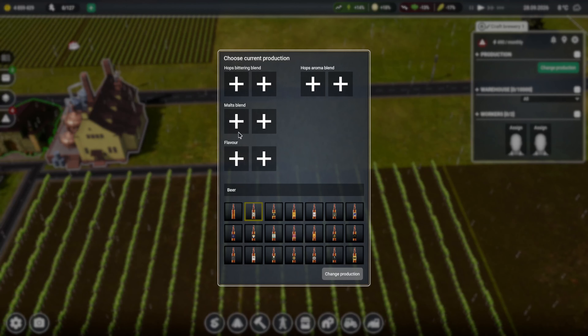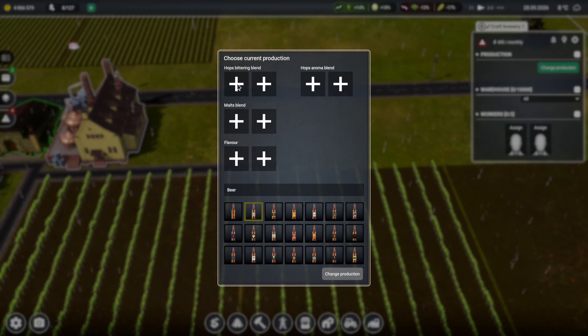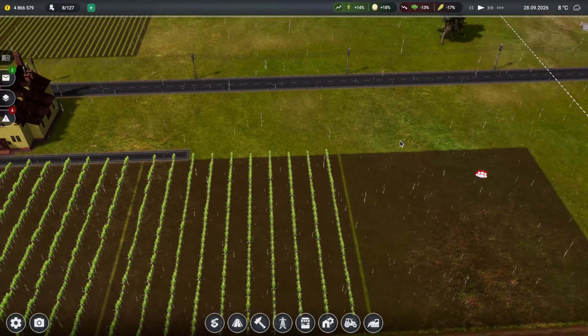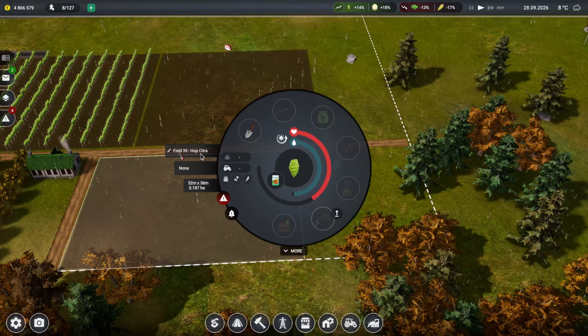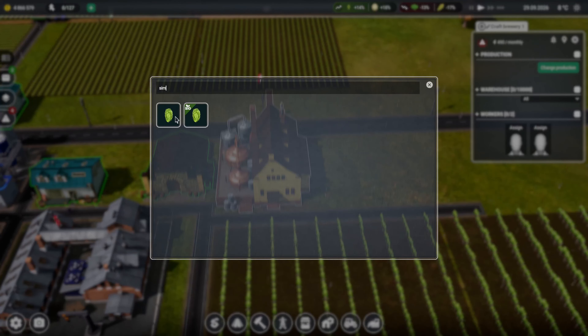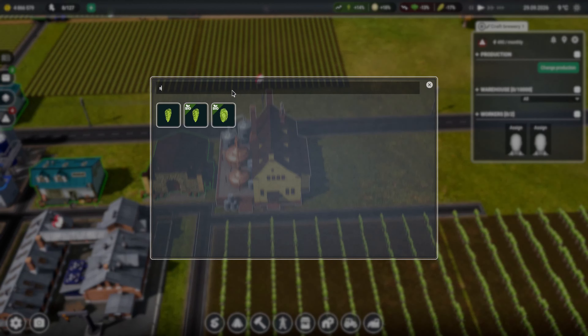Flavour - we're going to do strawberry like I said. Yeah, we'll just buy that in, why not. We can actually do quite a blend of this as well. Let's actually start it, get the beer blend done. So we want - Simcoe and Citra - let's do this one. Simcoe and Citra.